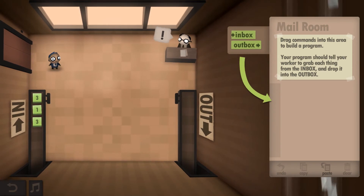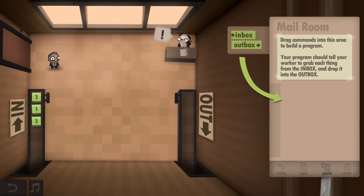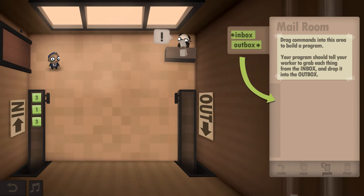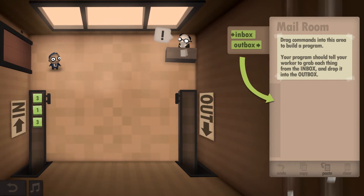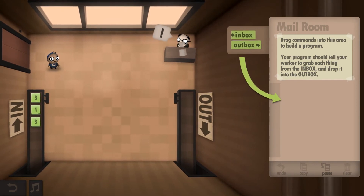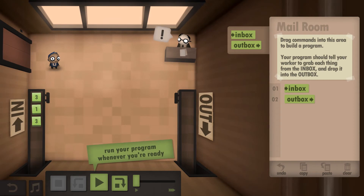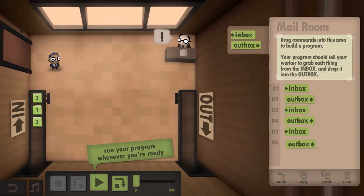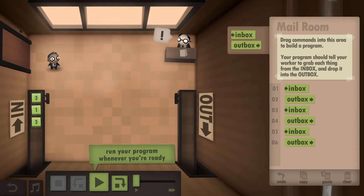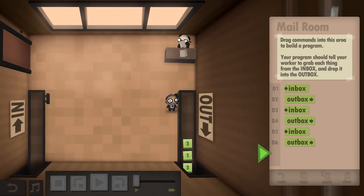The instruction is to drag commands into the area to build a program. This game is all based around programming, so if you know programming you'll find it easy. For those of us who aren't programmers - it gets pretty tough later. The first task: grab each thing from the inbox. There are three boxes, so I just do the grab command three times and he'll repeat the steps. In you go, in you go, and in you go, Dijon. Good work!